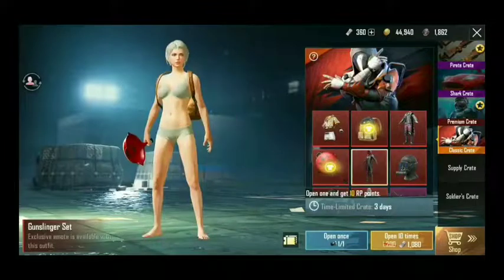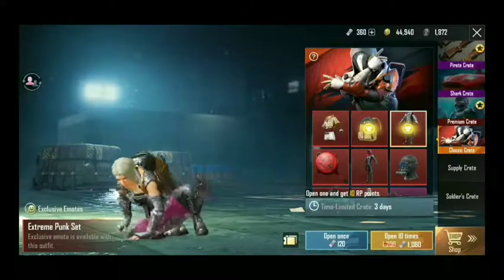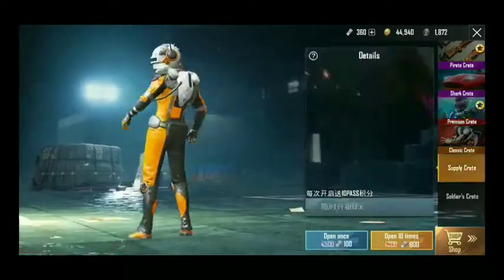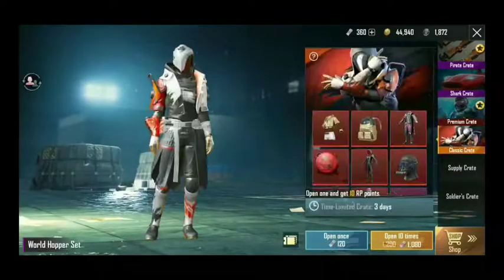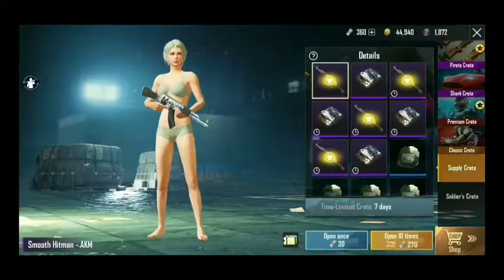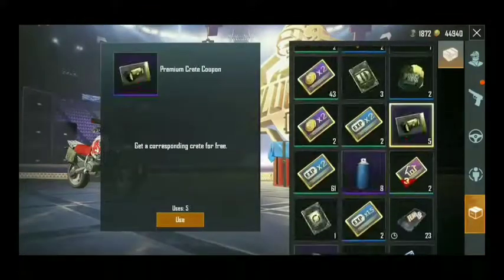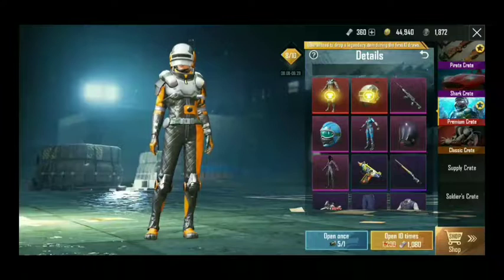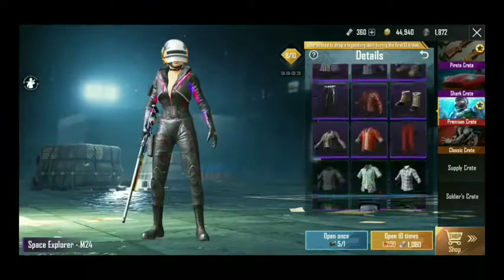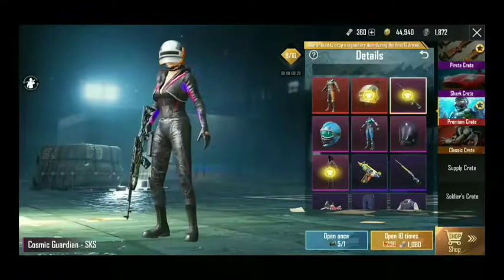In the first crate you have a chance to open first and get it. We got a silver fragment here. Let's open the free scrap coupons — the premium crates — and now we open them. I had a lot of lag but we got a lot of classic crate coupons, which is a good thing. I have 5 crate coupons so let's open them.